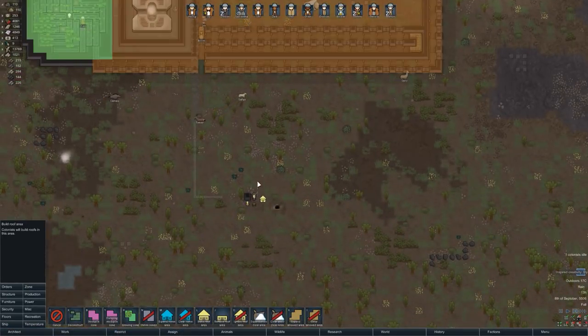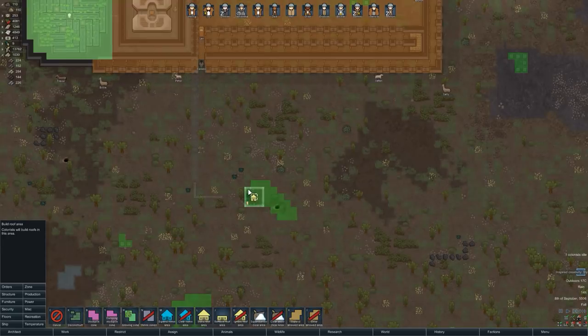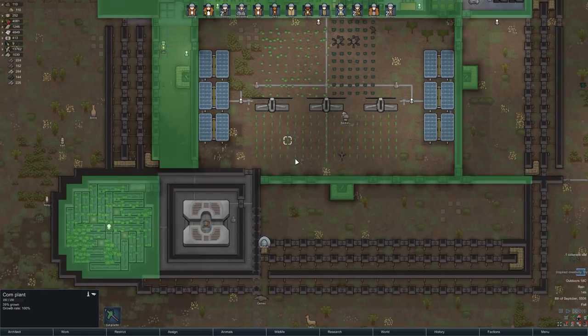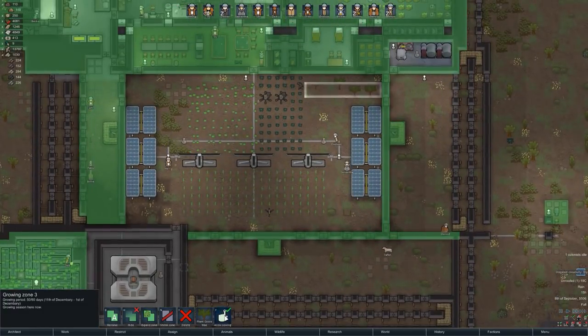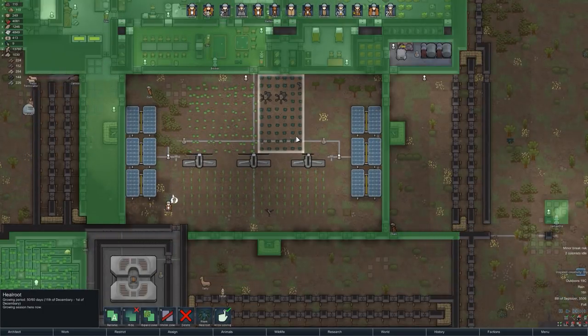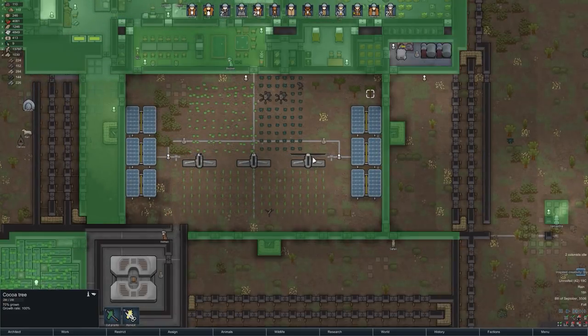Have you put a roof up over this place? No, you haven't. Let's have that selected — build a roof. That's cool. Let's no longer plant this zone. Allow sowing — do the same for all of this. What's going on here? That, that, and that. And then we've got these cocoa trees — 70% grown. Awesome.